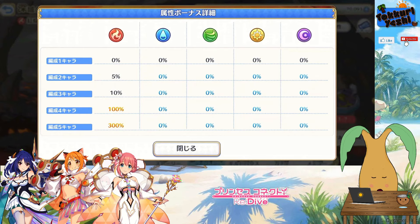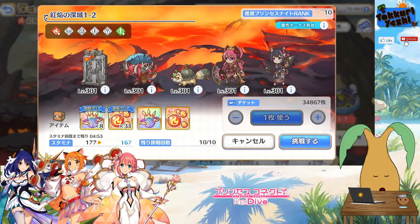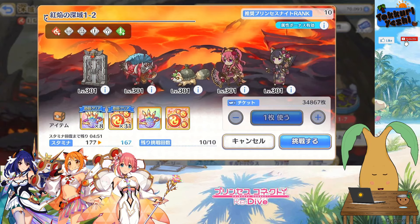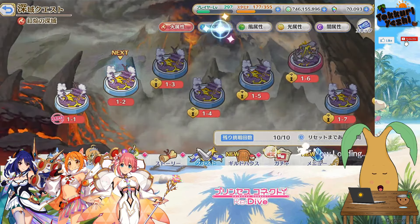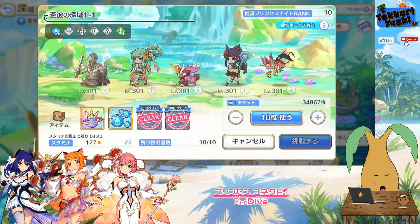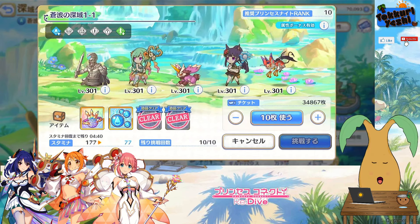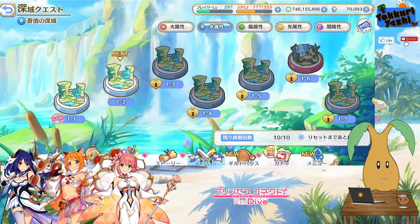The first stage seems to be quite easy if you're at max rank, but as you go on it does quickly get more difficult. Basically just go in, get as far as you can, and then you can use skip tickets — up to 10 times a day.